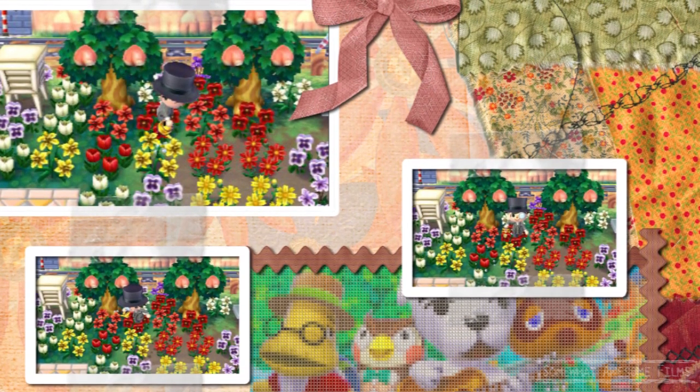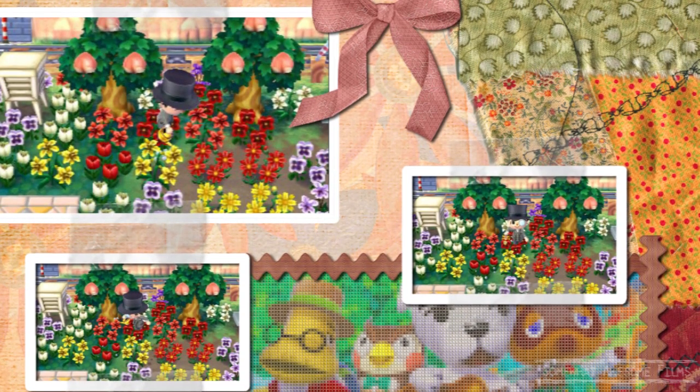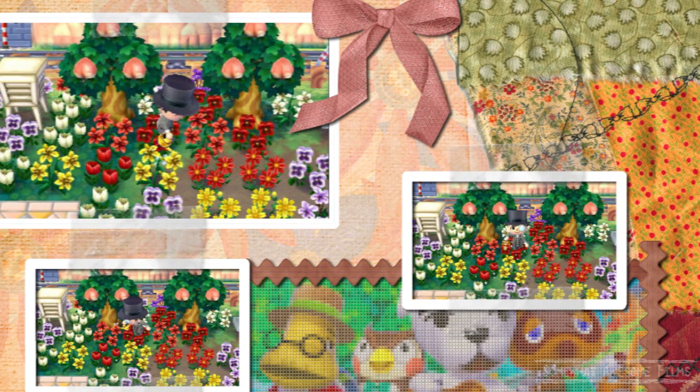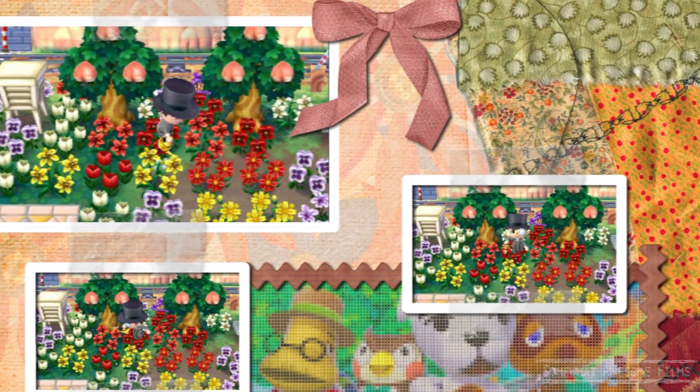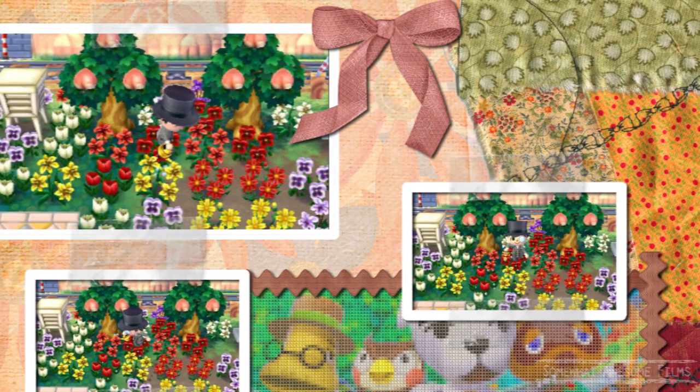So it'll be like three by three by three — that's pretty good. You only need to use it eight times to water all your flowers. Easy. So get the golden watering can, have a perfect town, enjoy Animal Crossing New Leaf, and water them flowers.